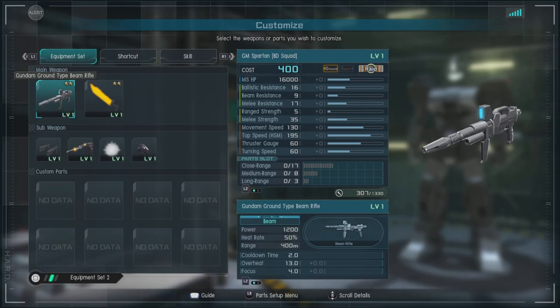For equipment, this unit does have some ranged options. It comes standard with the Gundam Ground-type Beam Rifle, which is a chargeable beam rifle that's heat-based, does decent damage, has decent range.